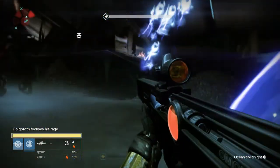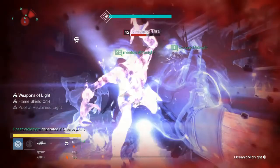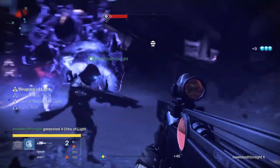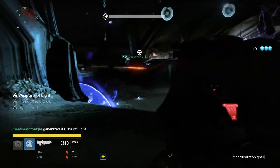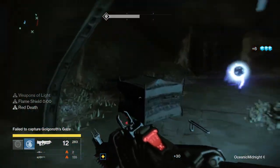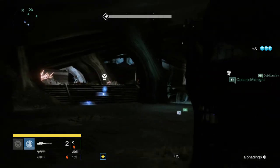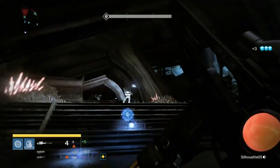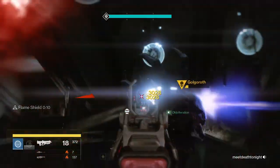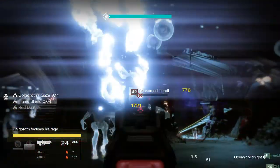Ablict got the gaze so I'm going down to grab Weapons of Light. Me and Ablict are always on different sides — that's intentional. I'm using Sunsinger with solar grenades and Flame Shield, which is very good for this part. Solar grenades are great — you throw them down in the middle while the Taken are there and they won't come near your fire team. Me and Ablict are on different sides because Golgoroth is either gonna face one side or the other, and whoever he's not facing is the one that takes the gaze.